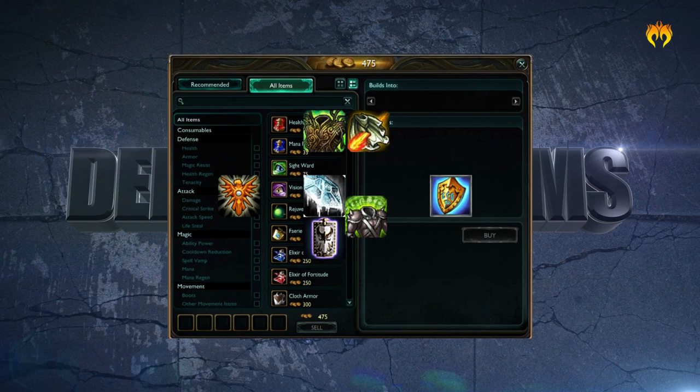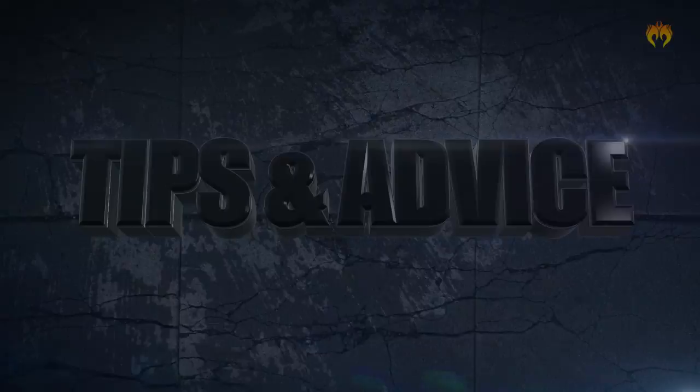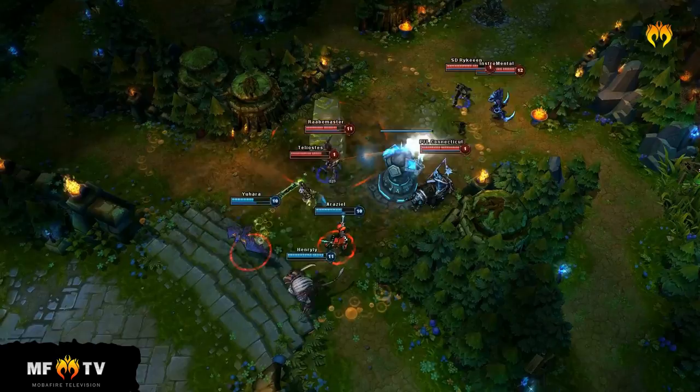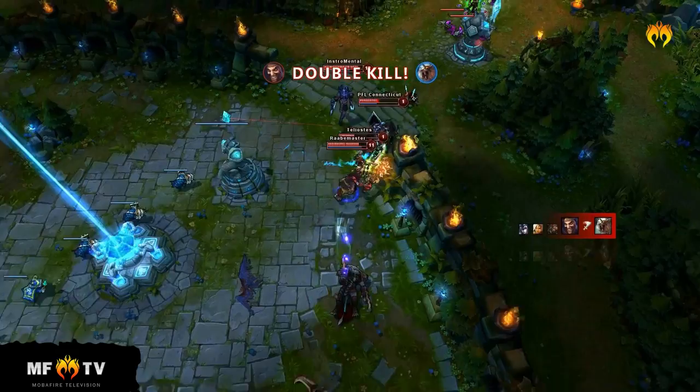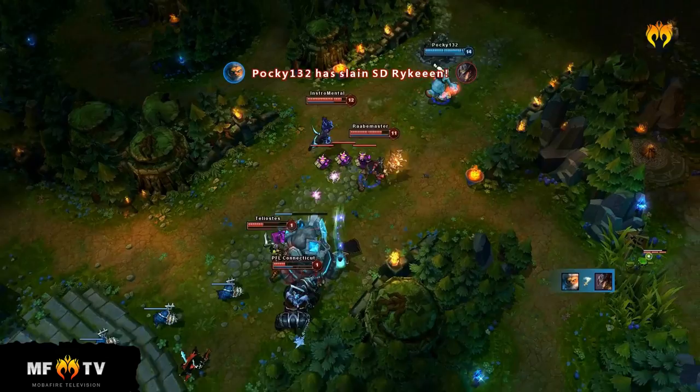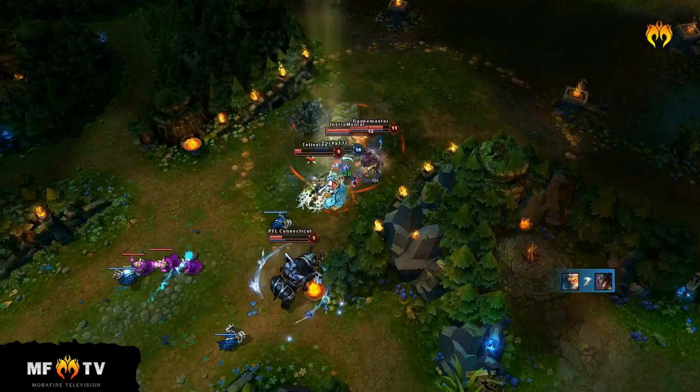Trundle is somewhat a meta-dependent champion. He thrives against teams with one tank who builds a lot of resistances, so that he can steal those and deprive the other team of a tank. Against other team comps, he is slightly less effective in teamfights, but still a strong pick. Going into Trundle's jungle is often a mistake unless you know for sure he won't be there. He can steal your AD, health, and resistances, buff his own attack speed, and keep you pinned down with his pillar. There are very few junglers who can win that fight.